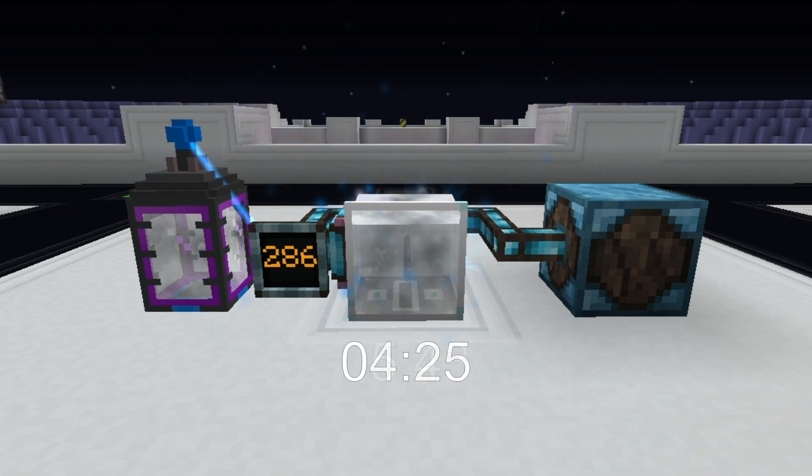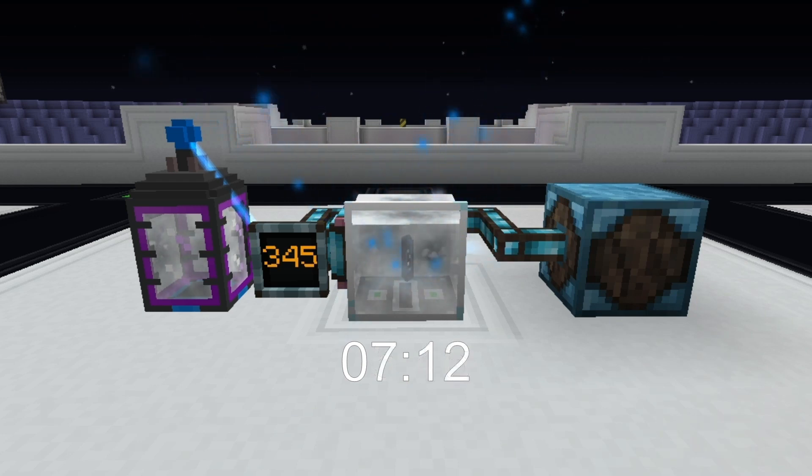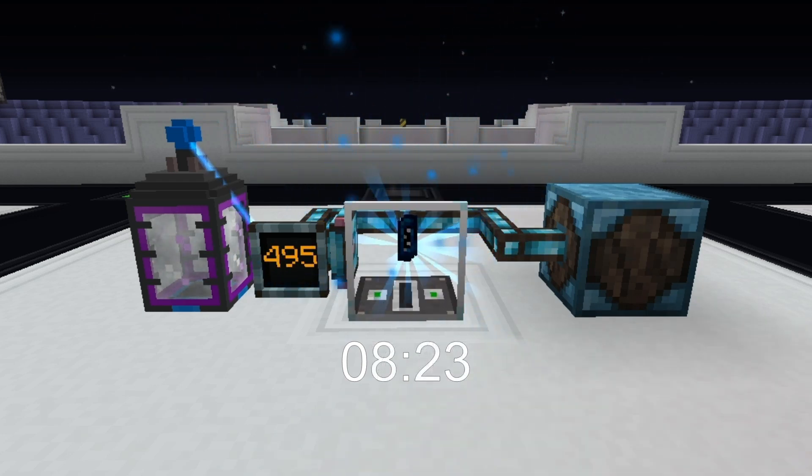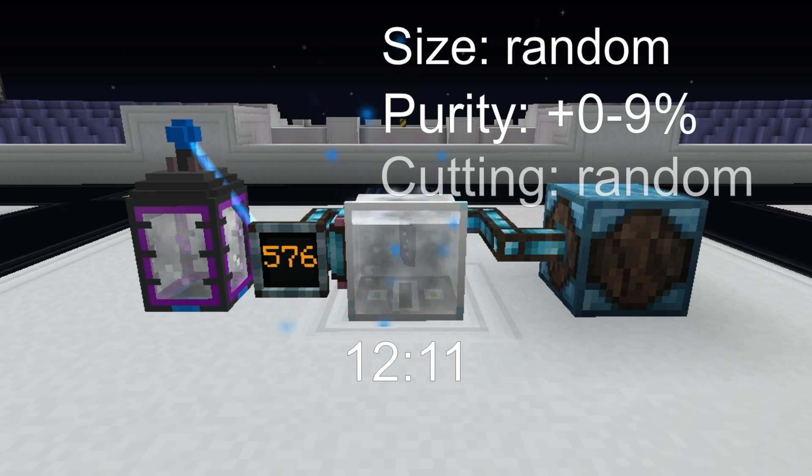Once the crystal reaches the maximum size, there is a one in six chance that it will split in two. An additional crystal will have from two to nine more percent purity, and the two other stats are rolled randomly.